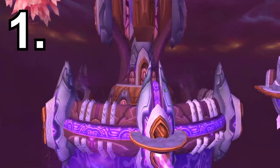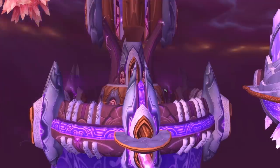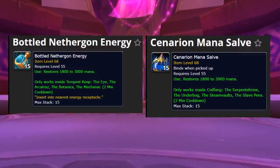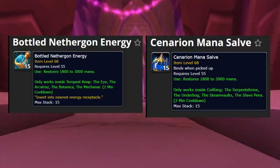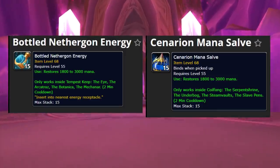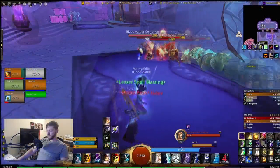In Phase 2, the two new raids are Tempest Keep and SSC, and you'll be spending a lot of time there. That means you can finally take advantage of those zone-specific potions like the Bottled Never-Gone. Let's be honest - you've probably just been deleting or vendoring them. You've also got the Canary Salves that you can buy with leftover Coilfang Ornaments when you're exalted with the Cenarion Expedition. Stop vendoring them, stop deleting them - stockpile them now.